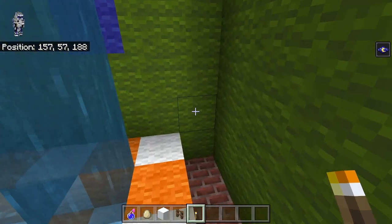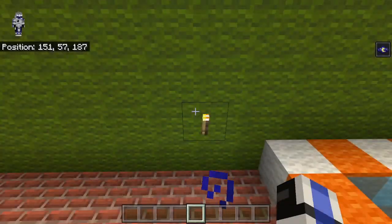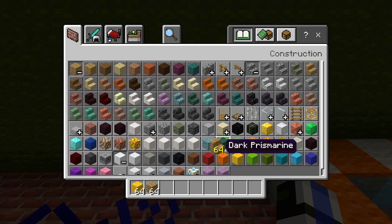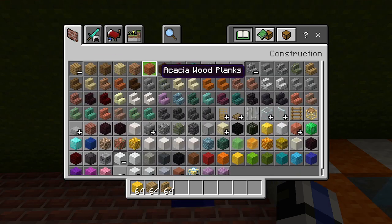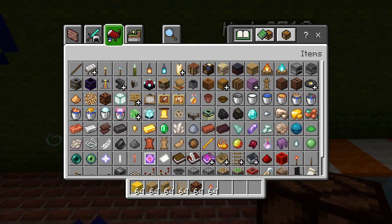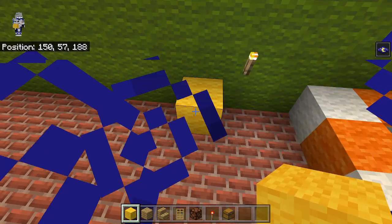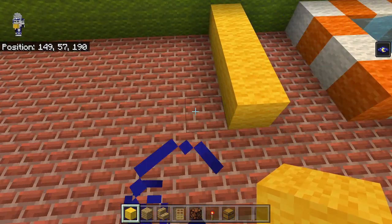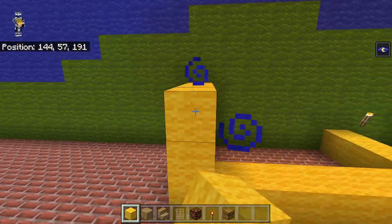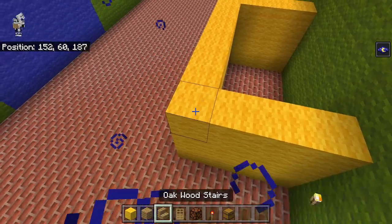To just get some light down here we're gonna add a torch there, then leave one block and place one there. We're gonna have to start building all of these little shops, so I'll start with the yellow one — they're all pretty simple in their design. We're gonna need a few different materials: a chest. It's gonna start beside this torch and we're gonna bring it out four blocks, and it's gonna be a total seven wide.